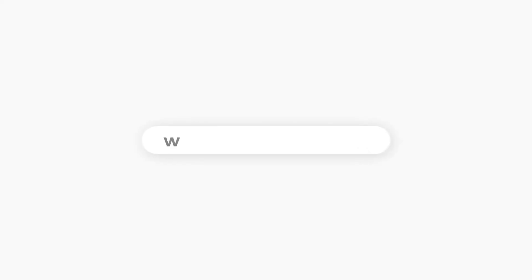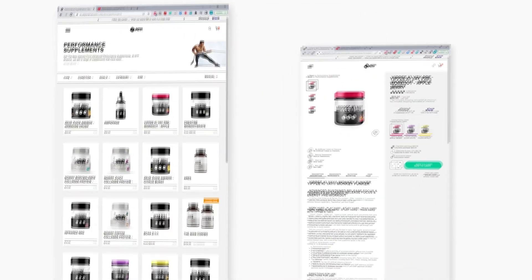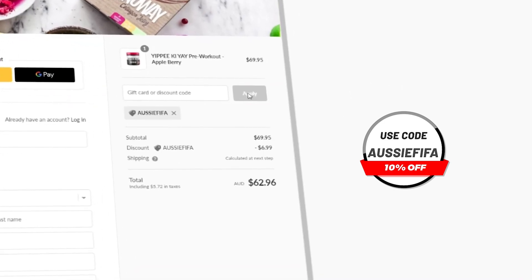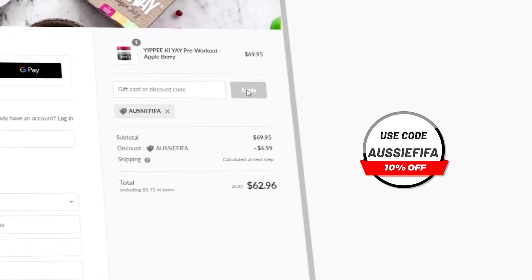Thanks for watching. If you enjoyed the video, I'd really appreciate it if you hit the subscribe button. And if you want any pre-gaming fuel or supplements, head over to atpscience.com — the first link in the description — and use the code AussieFIFA at checkout to get a discount. It's the cheapest way to get supplements and it helps me out a ton, guys. Thank you.